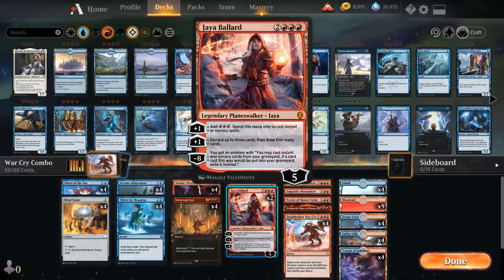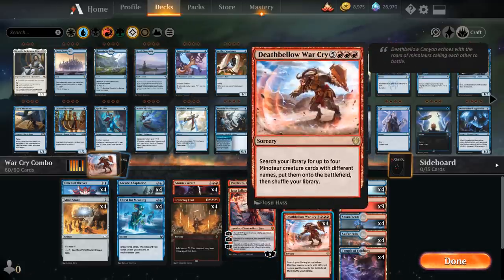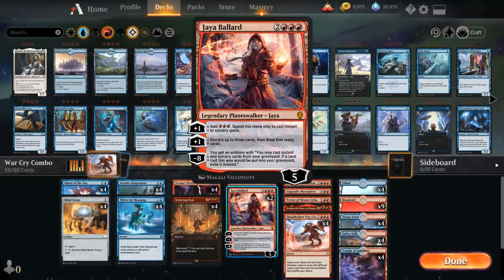Another way we have of ramping is with Jaya, which is a very useful Planeswalker in this deck. She's a 5 mana, 5 loyalty Planeswalker with two relevant plus abilities. The first adds triple red to our mana pool that we can only spend to cast instant or sorcery spells — perfect for casting Deathbellow Warcry ahead of schedule. The second plus ability lets us discard up to 3 cards and draw that many, which can help us assemble the combo pieces.